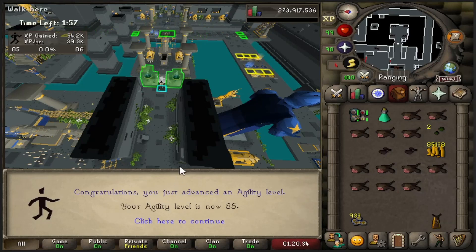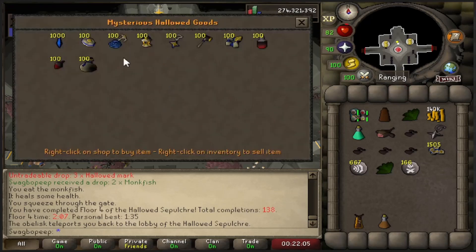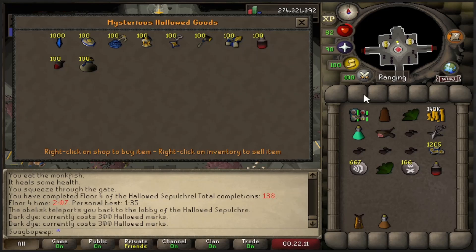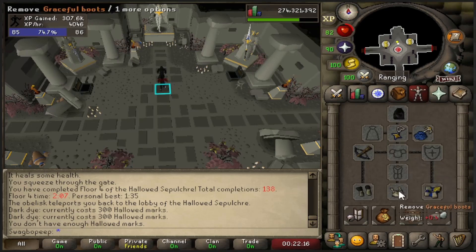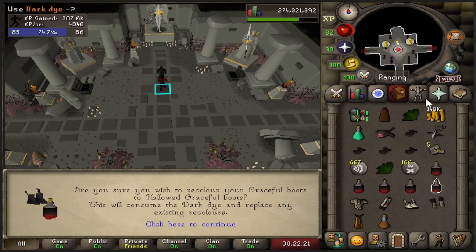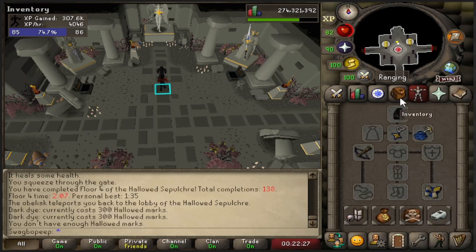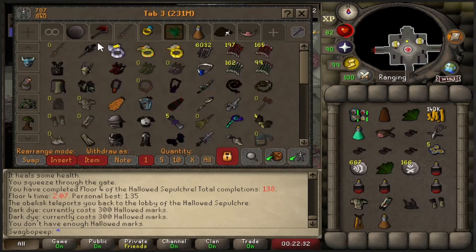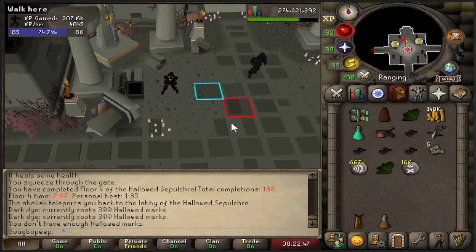Oh, 85 - nice! We finally have enough for the full outfit. Let's go ahead and get these real quickly. 300 each, right? It doesn't change. Buy them all. I was a little scared that I bought too many for a second. Wait, did I buy too many? I still have the cape on. Where's the cape at? Do I not have the cape on? I'm so confused. I haven't had it on the whole time. We got the whole outfit - look at this. This thing looks sick.